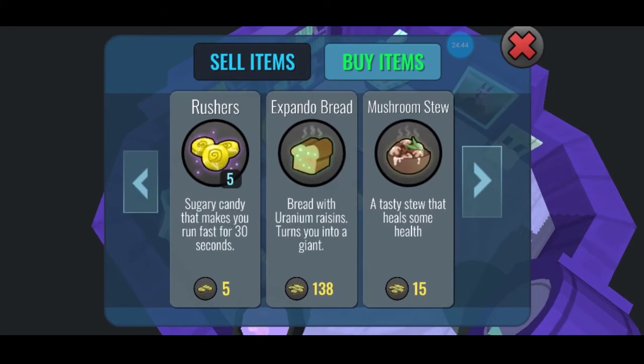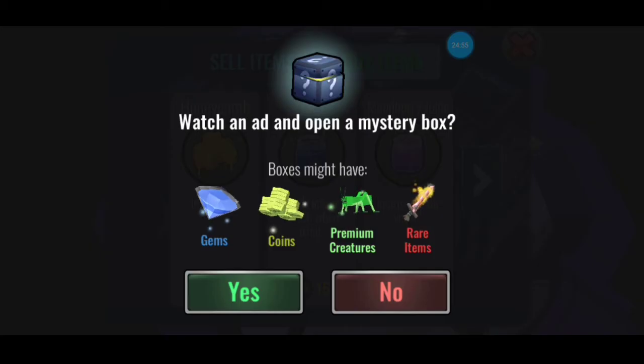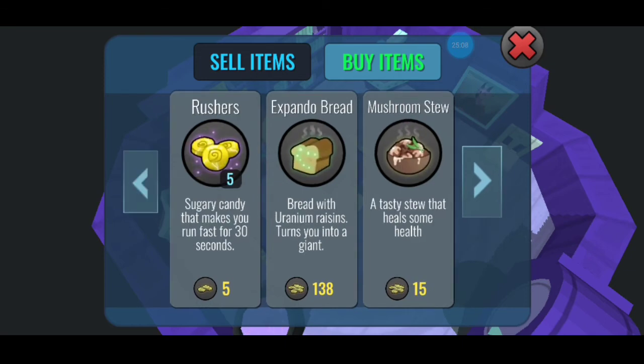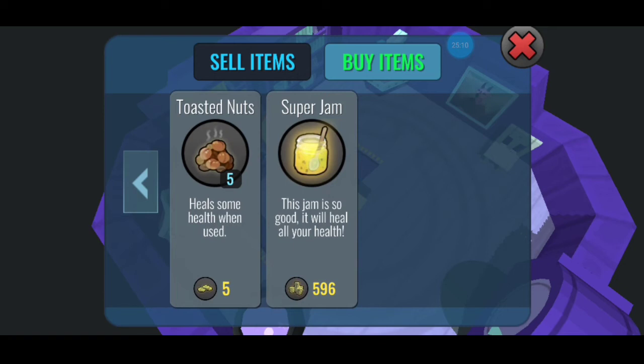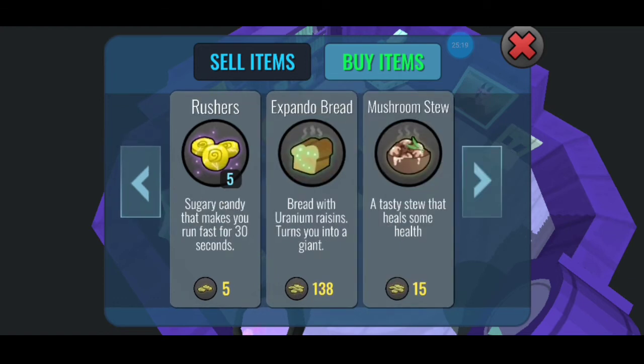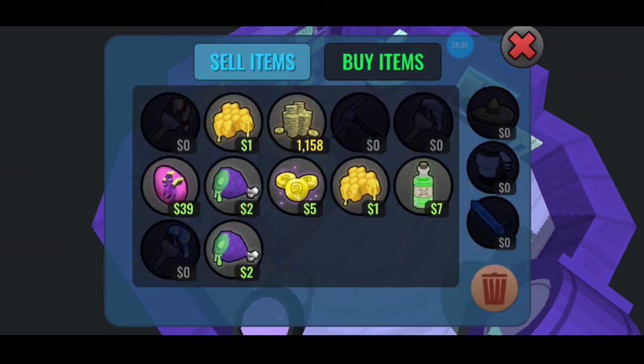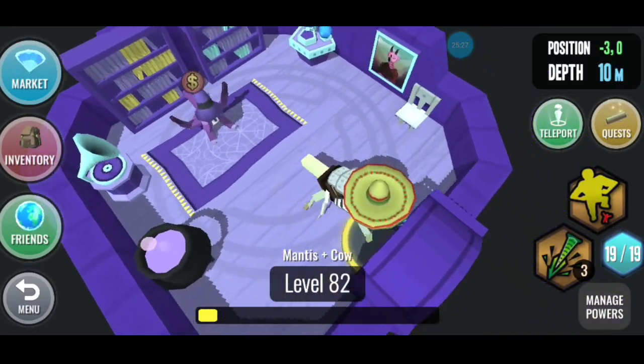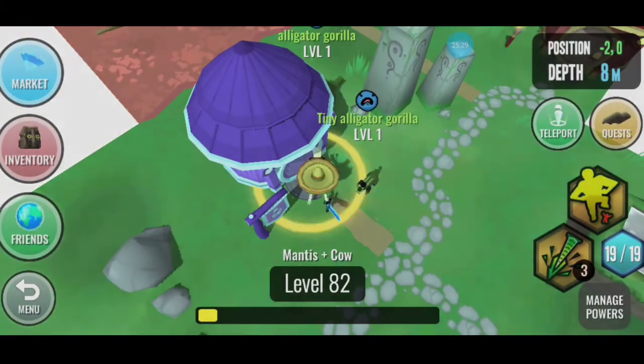This guy sells sugar candy - this one makes you run fast, and this one turns you into a giant. The health is okay, that's good. Improve your vision - I don't know what that means. This guy is so good, it'll restore all your health, that's good. Heal some health when you use it. The giant is so insane bro. I will sell this honey corn because I don't use it.